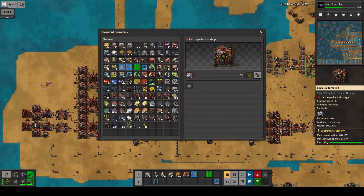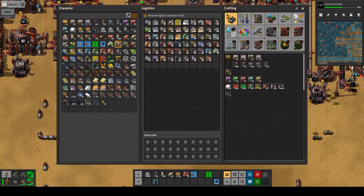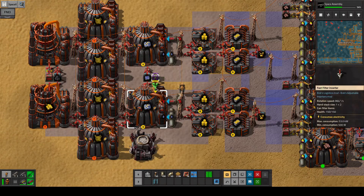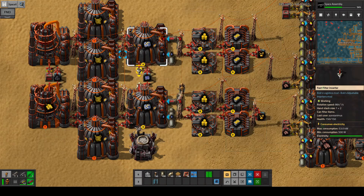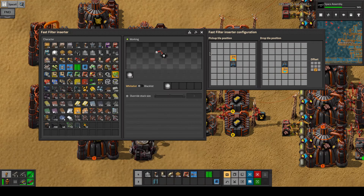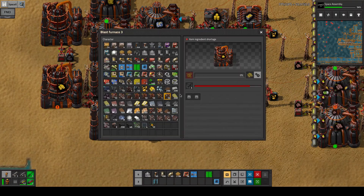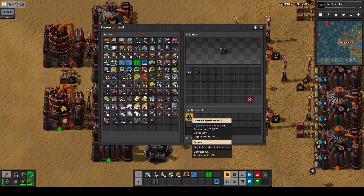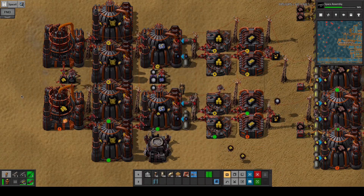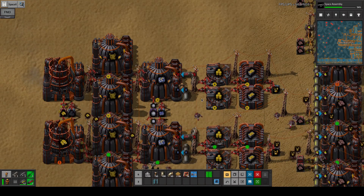Okay, you guys are all good but you guys are missing that. I forgot the outputs - I want two of these guys and an active provider chest. Then filter it over here - sodium hydroxide. Excellent, active provider there we go, that should be all good. I should cancel these guys and use charcoal pellets instead. We don't mind them using the carbon as far as we've got it.